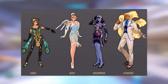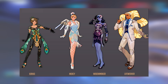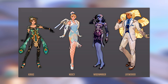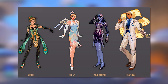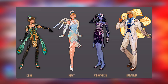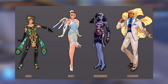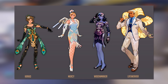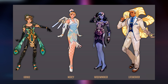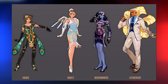Next we have four 20s art deco styled skins — I think that's the overall aesthetic we're seeing here — which are for Kiriko, Mercy, Widowmaker, and Lifeweaver. Kiriko's definitely gives me a 20s flapper sort of vibe. Mercy and Widowmaker definitely have very formal type aesthetics. And then Lifeweaver on the right looking about as dapper as I think I've ever seen him — he can certainly pull off a suit. I kind of hope we get a skin like this for him at some point. Just this past winter we got a number of formal wear skins for different heroes, and I'd love to see Blizzard expand on that theming again with new heroes going forward.